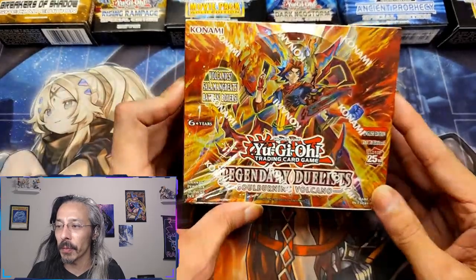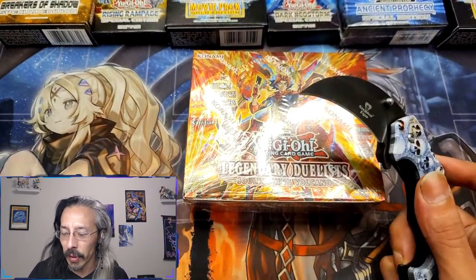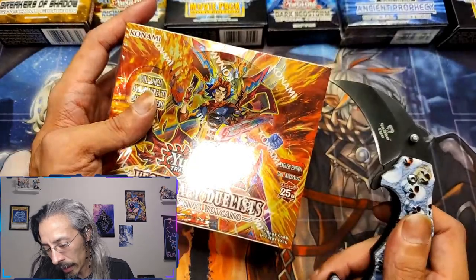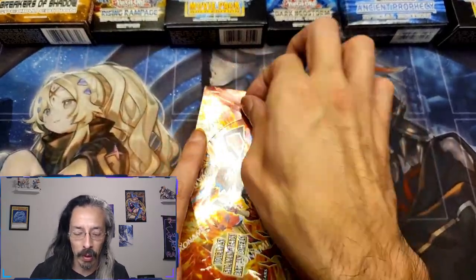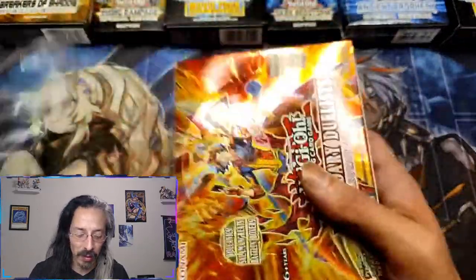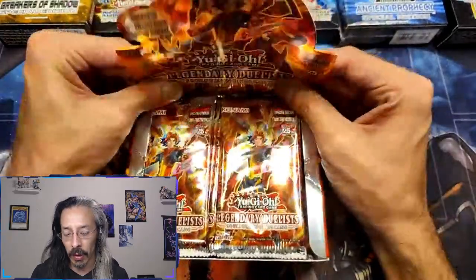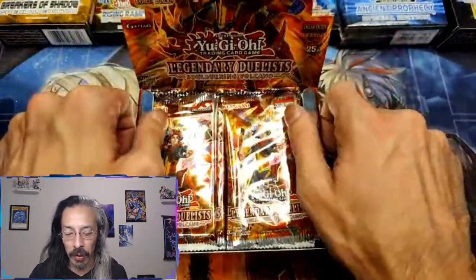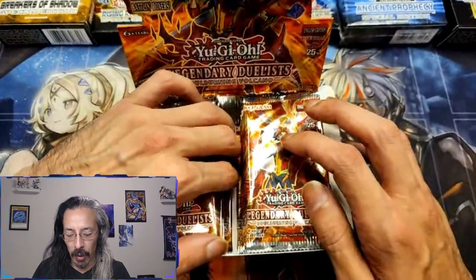In today's video we're still on the hunt for Sunlight Wolf in Soul Burning Volcano — such a fun set, very undervalued. It has a ghost rare that we don't have yet. Don't have many ghost rares, but this would definitely be one I'd love to add to the binder, which I still need to reorganize after doing the collection video. If you haven't seen that and want to see about 95% of the collection to date, check out my last collection video — let me know what you think.